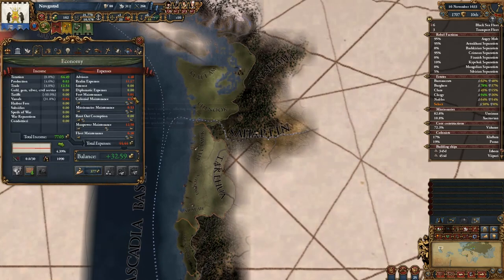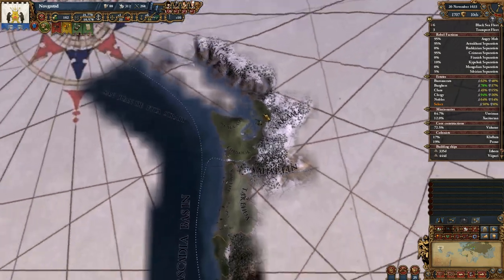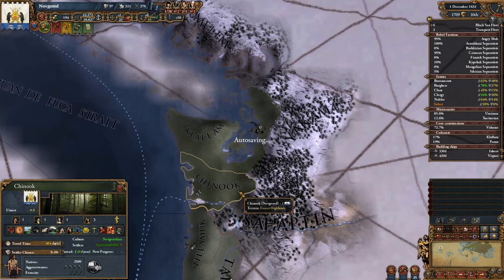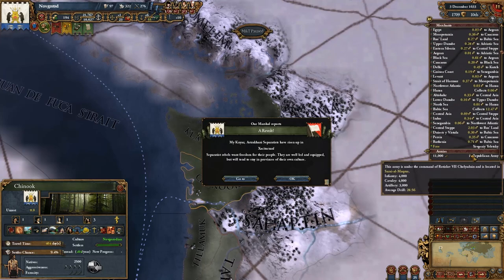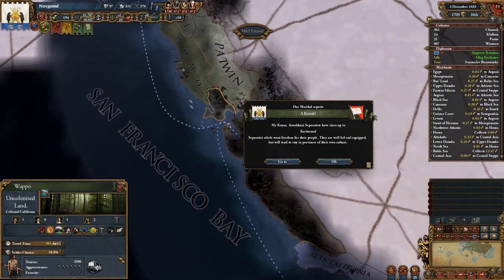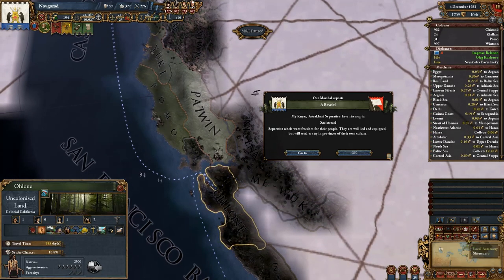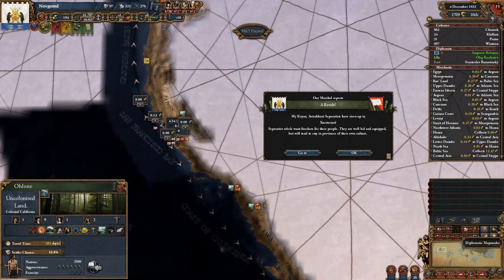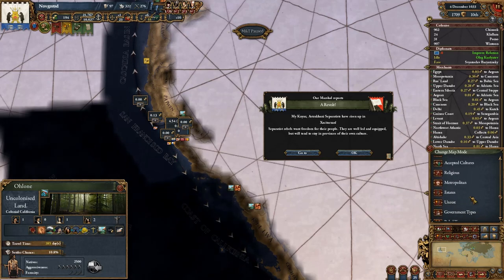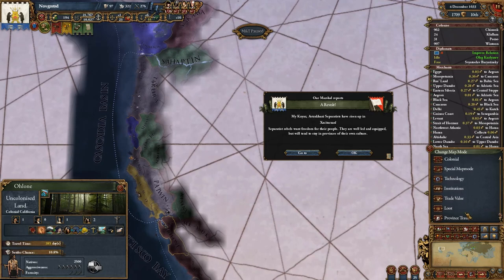Once we get there, maybe we could afford one more colonist. I'd like to grab one more spot, and it's very unlikely someone else will grab that one. Let me check the colonial regions — a free colonist is available. So, this is California colonial region... all the way down here — it is California. So we could just go here and fear nothing. Actually, this province is too far away. I guess this one isn't, though.